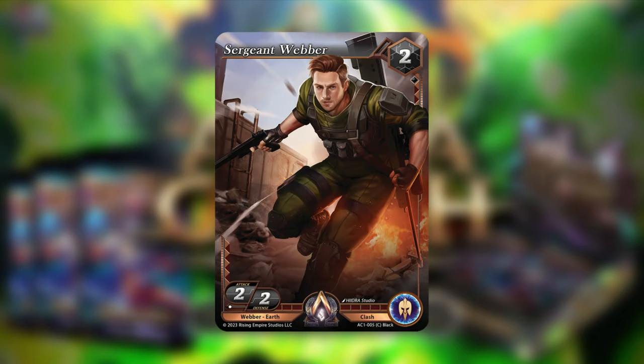For support cards, there's Sergeant Weber — a two-two-two, common alpha hunter clash card. He can equip the weapon accessories we discussed and benefits from much of what's going on in black. He's nothing exciting on his own, but he can be searched off of Moxie Alpha Hunting Specialist, which is a good argument for still running him.